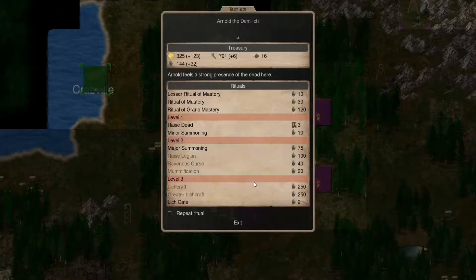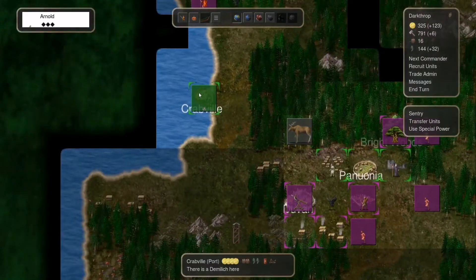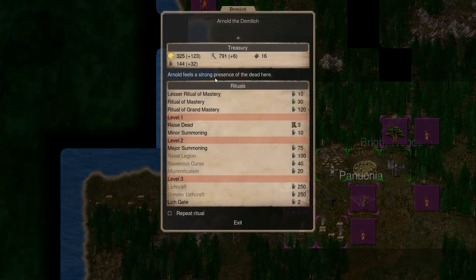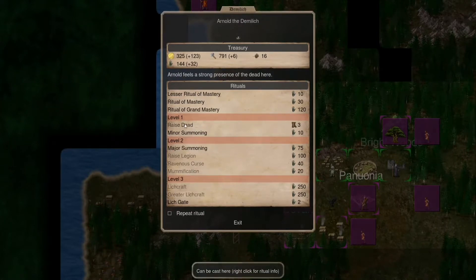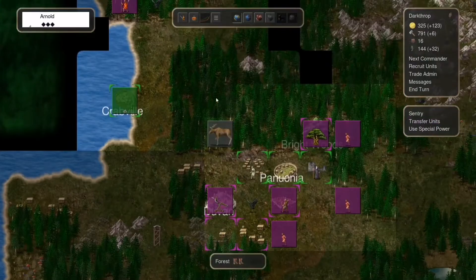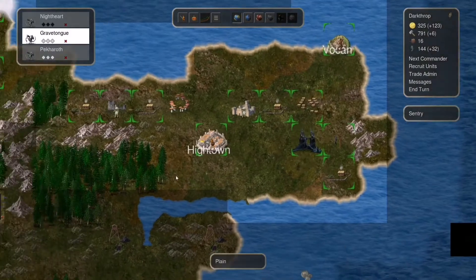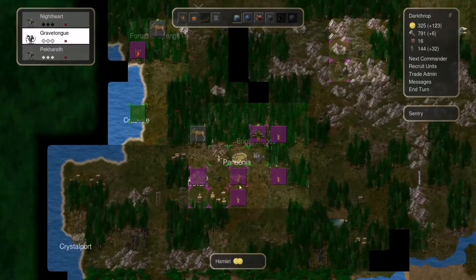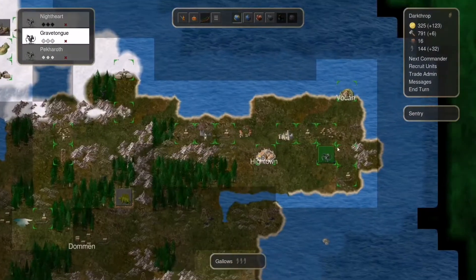Let's try this one. He went back here — that means next turn, since he is feeling a really strong presence of dead here, we will do a raise dead again. We will try to raise dead so that he will be able to teleport into the outpost or the city. Hopefully.